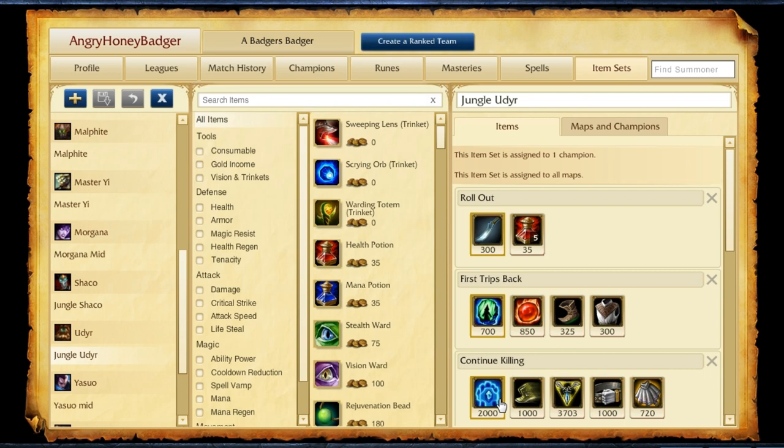You're also going to be picking up Ninja Tabi — you get Tenacity from the Spirit of the Ancient Golem, so the Ninja Tabi gives you armor and lets you take less damage from basic attacks. Now, depending on how you're doing: if you're ahead, get that Triforce — tons of damage because you switch between abilities so often that you'll always be proccing the Sheen. If you're falling a bit behind and need more survivability, build towards a Giant's Belt, or if magic damage is the issue, build towards a Negatron Cloak.